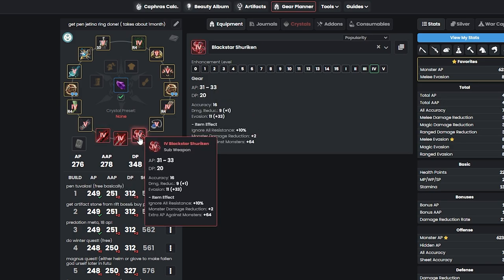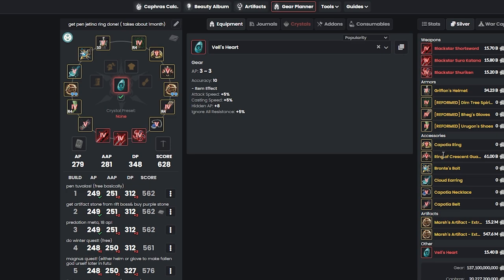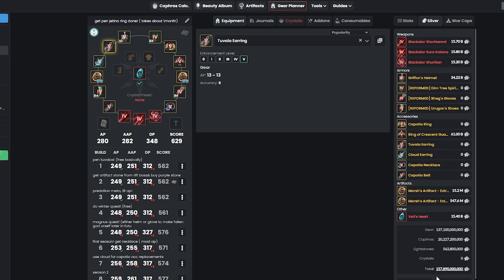After getting three weapons, we want to work on Vell's Heart. You can either go to world boss raids on Wednesdays and Sundays and try to get RNG-carried, or just buy it on the market for about 15.4 billion. If you do so, you'll end up at around 279 AP and 348 DP. For 1 more AP, you can swap Bronte's Bolt for a Pen Tuvala Earring — it has 13 AP versus Bronte's Bolt's 12 AP. Congratulations: now you have 280 AP and 348 DP, and you can start grinding Red Orcs.